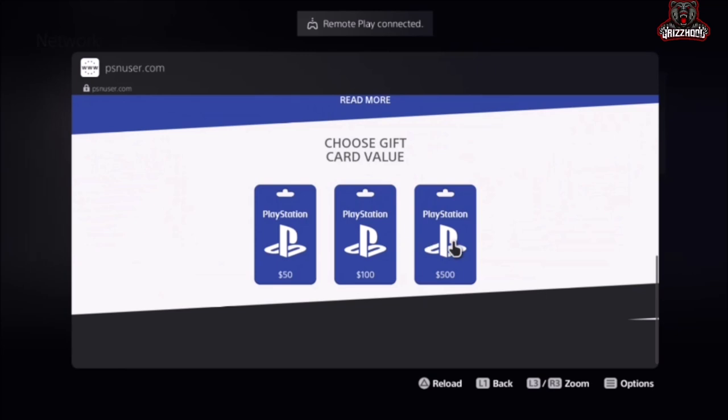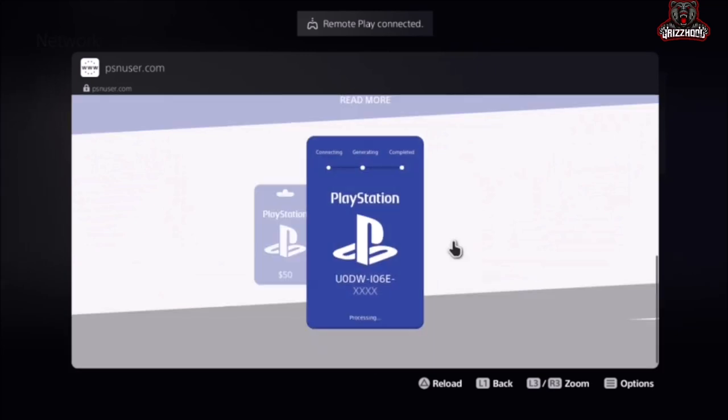Today we're gonna go ahead and select the one that says $500. Once you're here, get a pen or a piece of paper so you can get ready to write this code down. It's gonna start to generate and say Searching Database for Unused Codes — that's exactly what you want it to say.